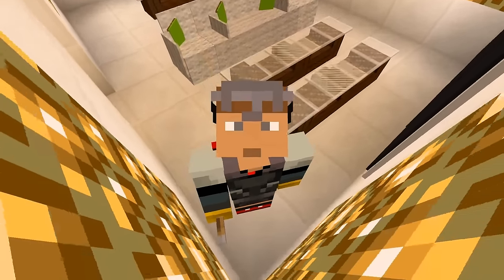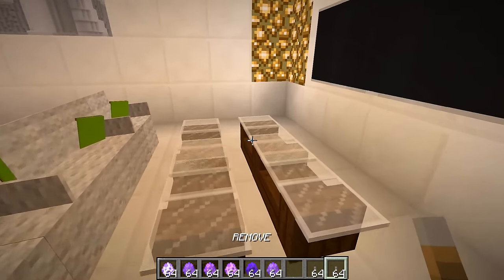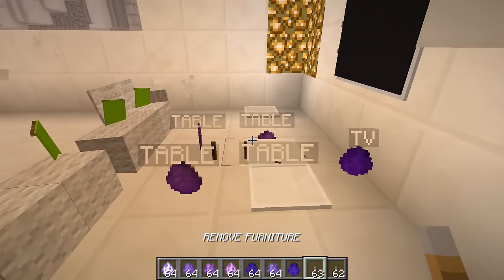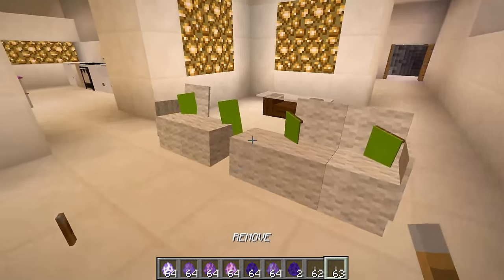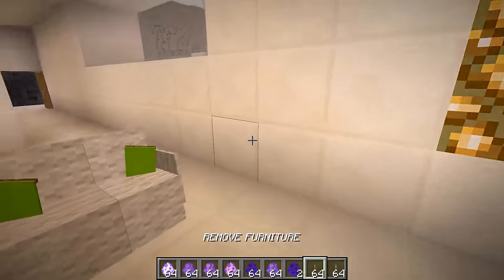Check these babies out — we've got 'remove' and 'remove' furniture levers. You can use these levers — just rename them 'remove' — to get your furniture back when you use them. Some of these require you to actually just break the block underneath. For example, some of these you need to break the blocks underneath in order to make the furniture disappear, but some of them require the lever.